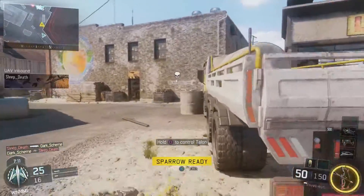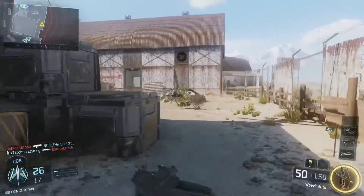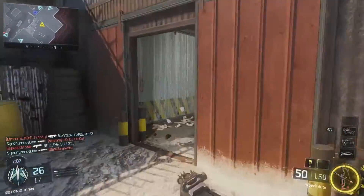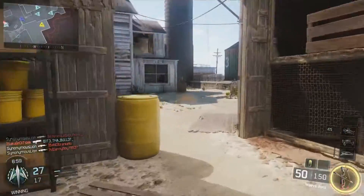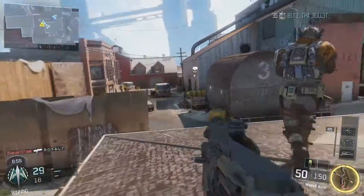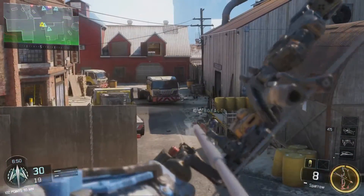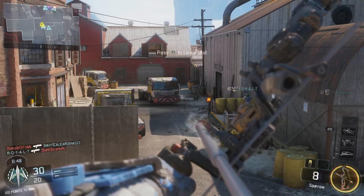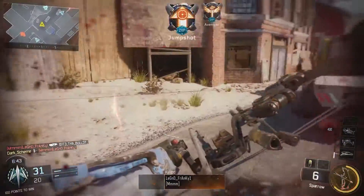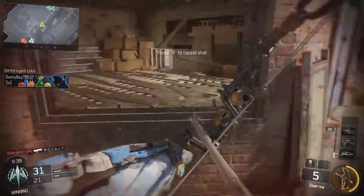Now moving on to weapons and score streaks. With the submachine guns, the Kuda, the Weevil, and the Razorback have all seen an increase in recoil control. Seeing as submachine guns are actually very fun to use in this game, the increased recoil control seems like some of the weapons were being outclassed at medium range. It's a nice addition to see these weapons getting buffed; the Weevil I feel needs a little bit more love, but it is one step in the right direction.